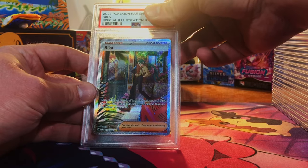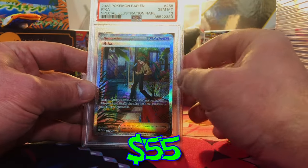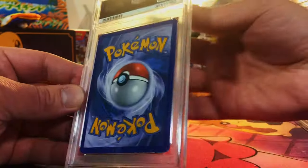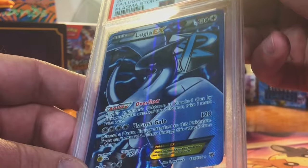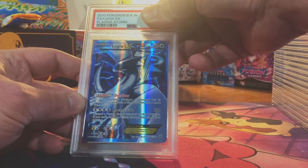Oh, the Rika special illustration rare from Paradox Rift — it's got to be a 10. There we go — yes, gem mint 10! I really like this artwork.